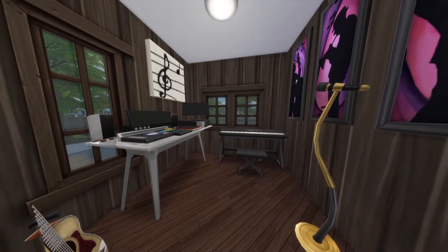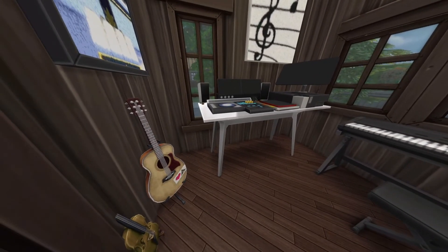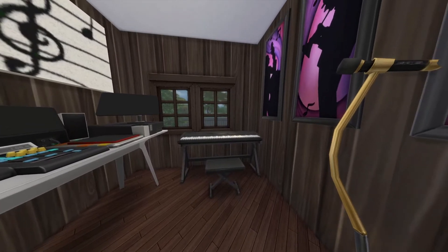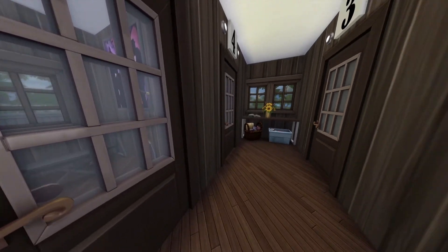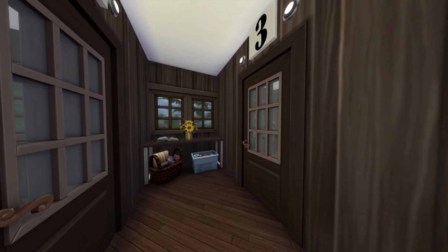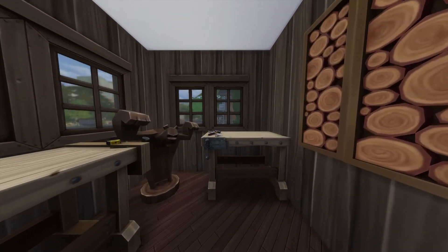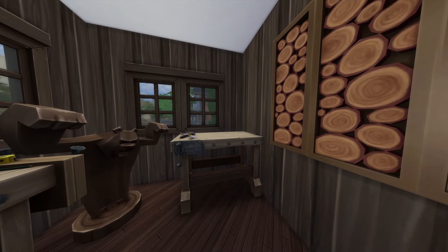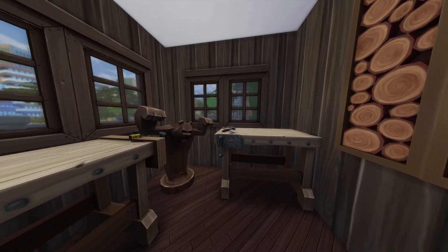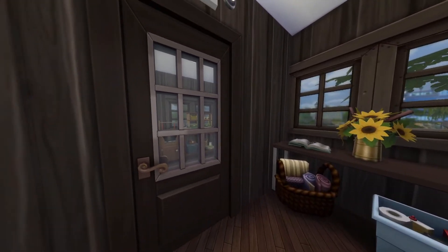In room two we have a music room. There's the mix master station — or whatever it's called — and a keyboard. Maybe somebody comes in here and sings, and there are some instruments on the side as well. Then in room three it's the woodworking room, where children come when they want to make wooden crafts. In the corner there is a statue that somebody at the camp made. There's wood on the wall — in my head this is where they get the wood from. Just let me be great, y'all.